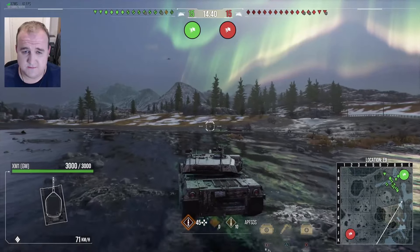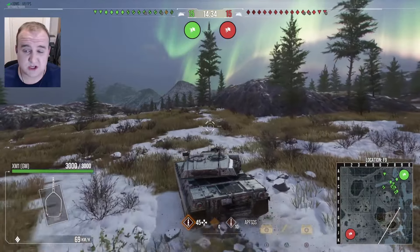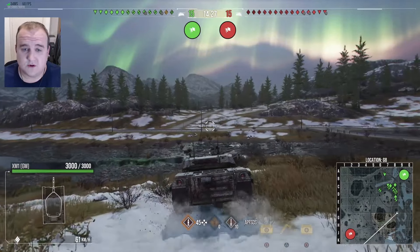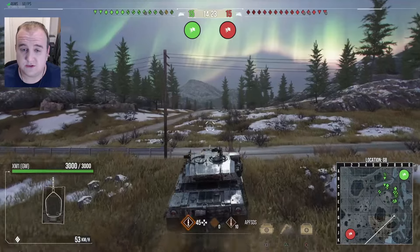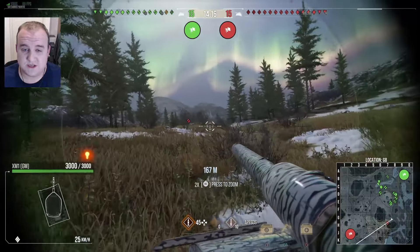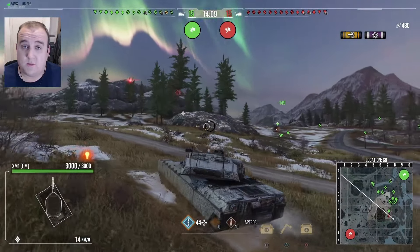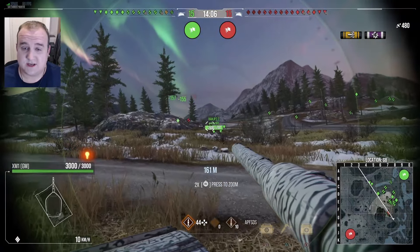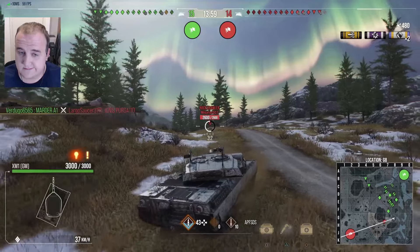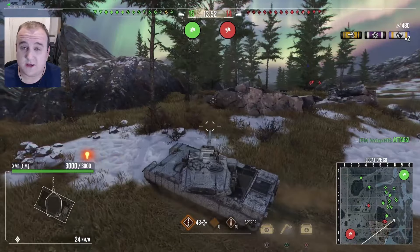From a speed point of view it feels decent — as you can see right now I'm clipping along quite nicely, not really that slow, not really that fast either. It feels pretty good forwards, but the power-to-weight ratio is 28.26, which means that while it's good forwards, it is incredible backwards. You can peak ridges so quickly in this thing. When you combine that mobility with 10 degrees of gun depression and a turret that has armor that seems to hold up pretty well, you've got yourself a decent hull-down heavy.